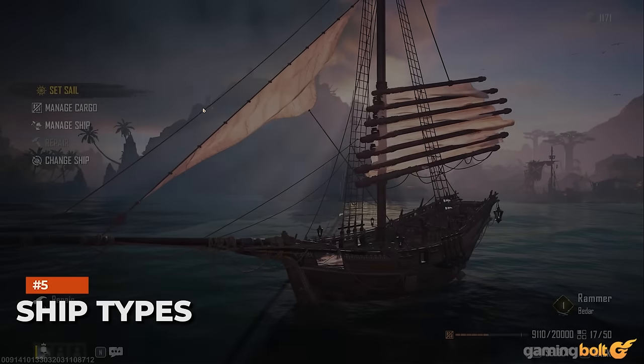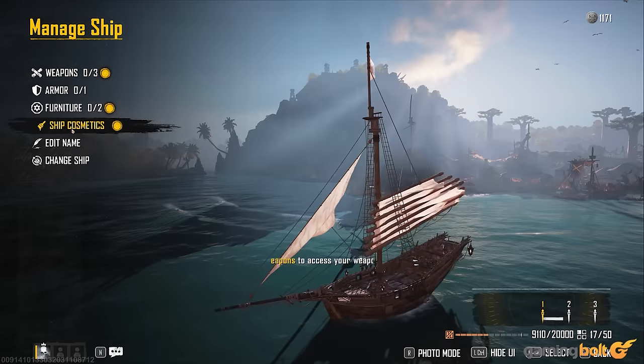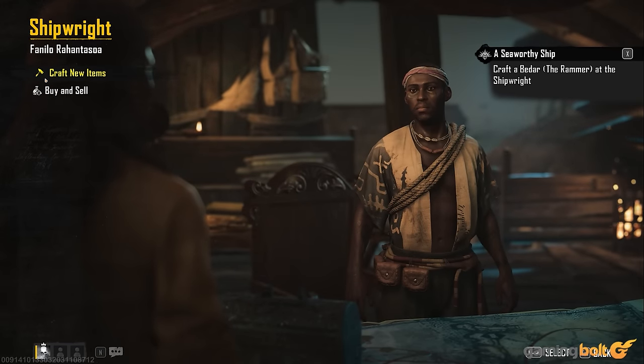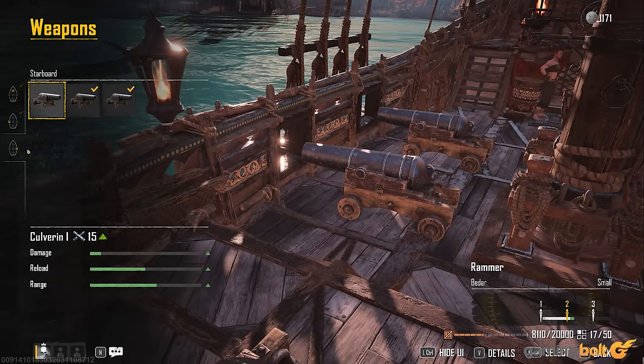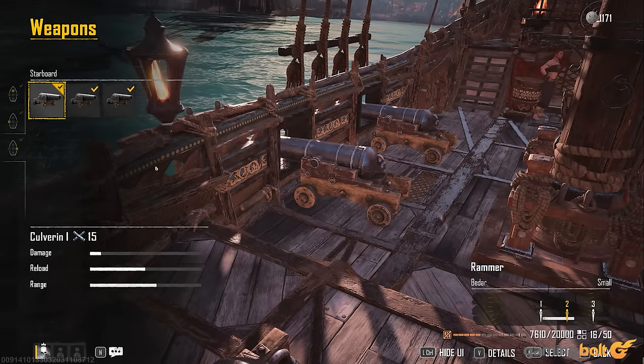Ship Types. Players won't just have one ship they commandeer throughout Skull and Bones. There are various types that you're encouraged to use, and their blueprints become available as your infamy rises, though you still need to buy and craft them. Each ship has different loadouts, like the number of gun ports on the bow, broadside, and stern, furniture slots, cargo capacity, stamina, and more.